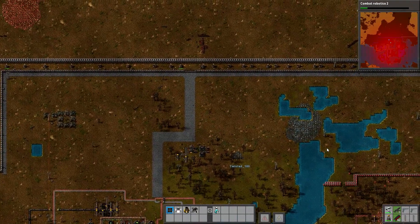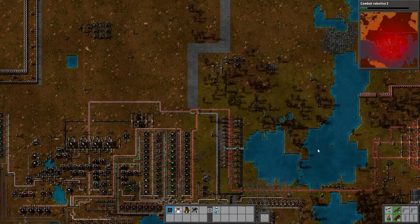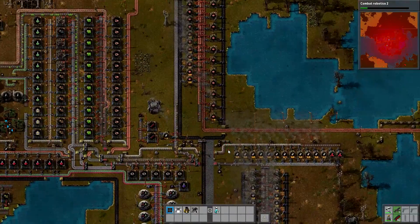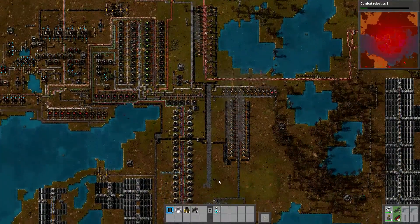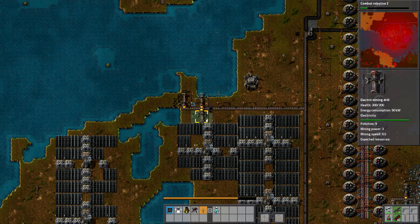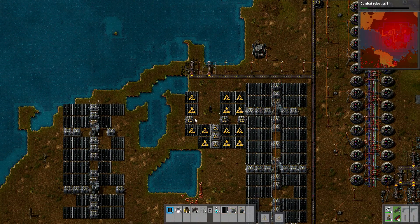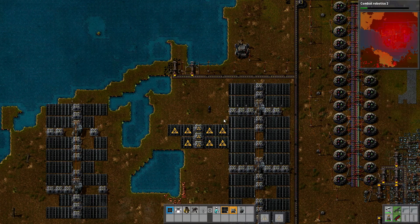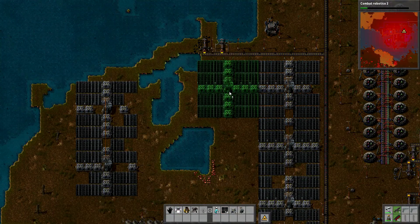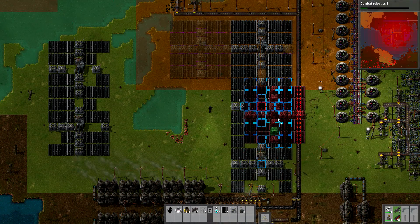We do have a massive iron deposit. The enemies are bigger than I anticipated. The energy shield is dope — when you have a lot of them you can basically tank everything. I don't know why we haven't touched that iron deposit to be honest. There are lakes so you can't place everything perfectly. I need my energy shield to recharge. We're backed up on steel all of a sudden — our silos are probably full. We need a lot more iron.